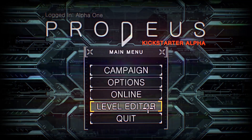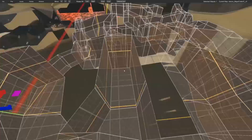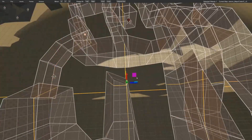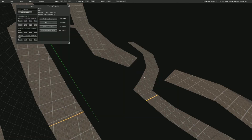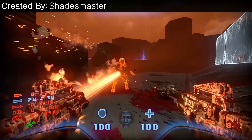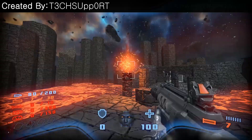But our crown jewel of custom content is our own built-in level editor and map browser. We've created an incredibly powerful editor built right into Proteus, so passionate players can create the map of their bloody retro shooter dreams. While it may look advanced, we've simplified the map editor so anyone can dive in and start feeling like a pro. We've also included a ton of pre-made assets straight from our own campaign to help players quickly build exceptional-looking levels. The map editor will see a lot of attention throughout development, and we've already been blown away by what our community has crafted so far.